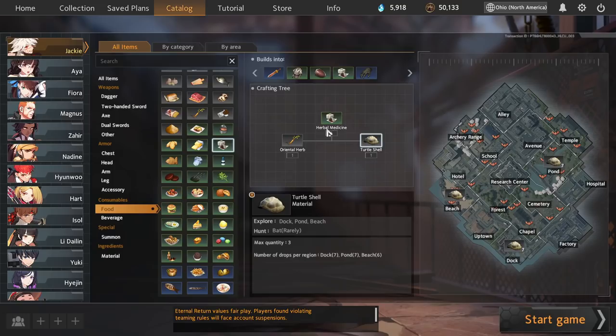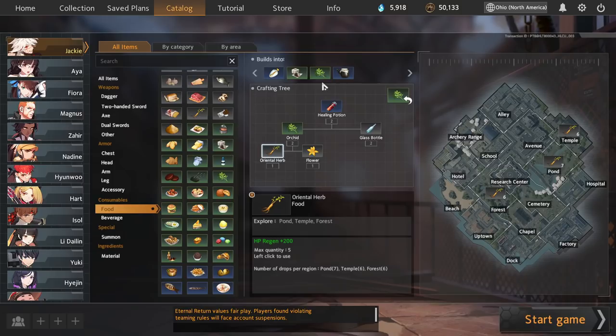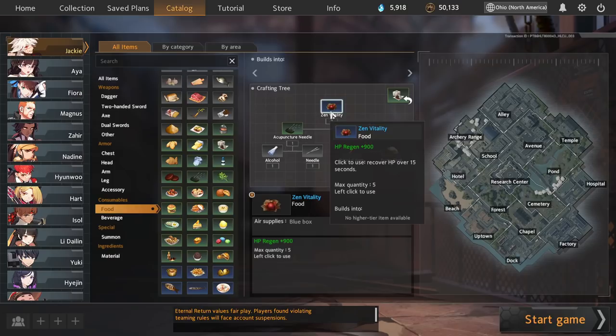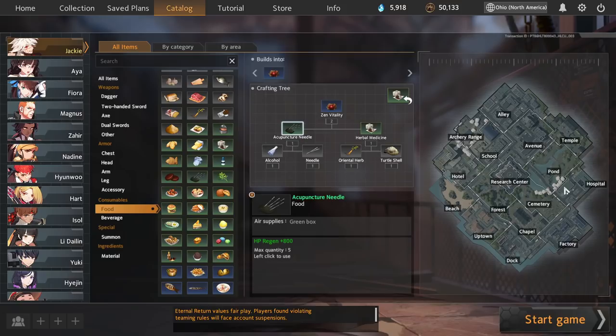Similarly, herbal medicine is 1x650, crafted from an oriental herb and a turtle shell, most commonly crafted in pond where both materials are found. Herbal medicine is pretty good for an early craft, but if you're in pond, remember herbs can also be used for orchids to make healing potions, so you'll be splitting focus between herbs/flowers and herbs/turtle shells. One more interesting thing: if you go between pond and hospital, you can make Zen Vitality, a 2x900. It's one of the more niche crafts because materials rarely line up, but acupuncture needles are made entirely within hospital and herbal medicine entirely within pond, so if your build routes through these two zones early, you can make a few Zen Vitalities.